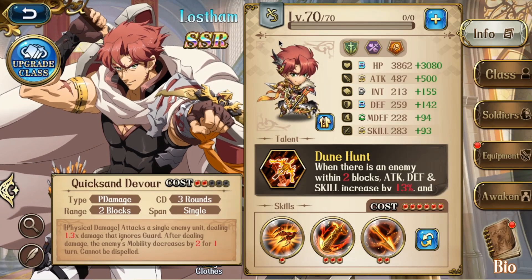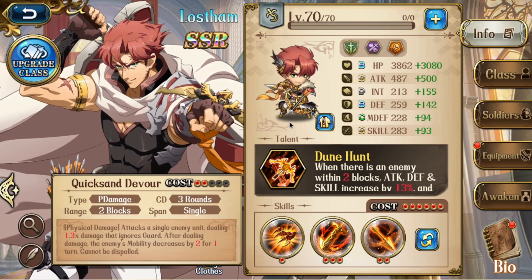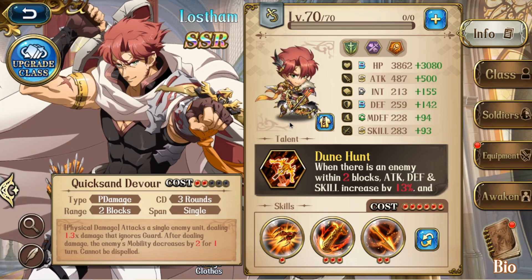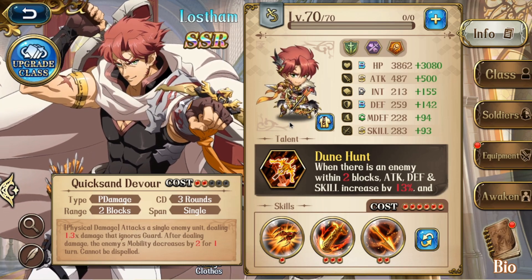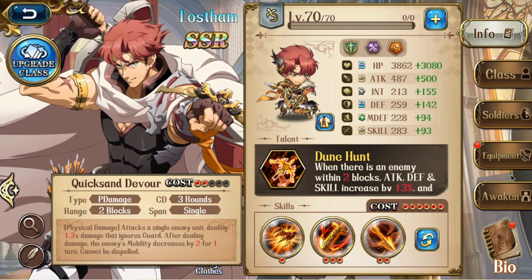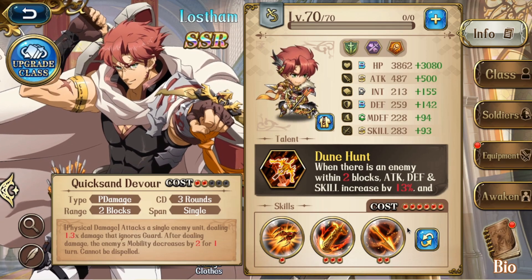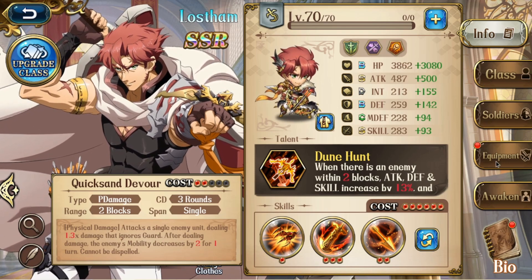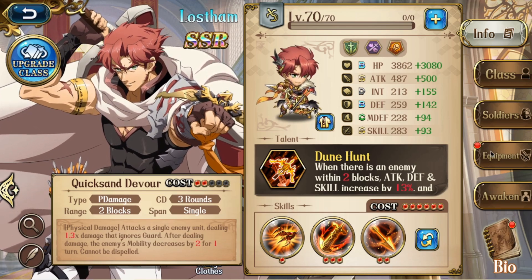Hello everyone. Today's video we're going to talk about Lost Ham and this is a guide for how to build him for Apex Arena. Lost Ham is basically what I like to consider an upgraded Cherry in very many ways. For this hero in particular, I'm going to switch things up a bit and talk about the class and equipment before going back to the soldiers and then finally back to his talent and skill, because his class and equipment influence his playstyle to a greater degree than something like Obero with his two different sets.